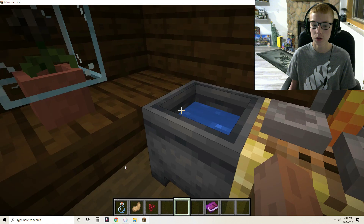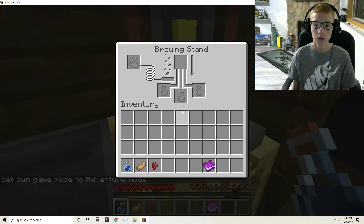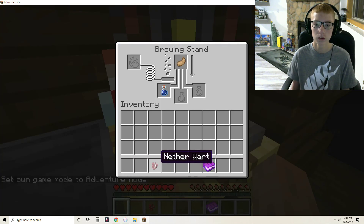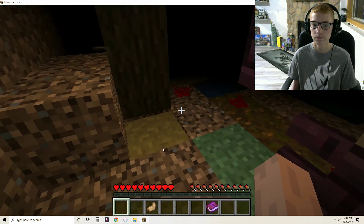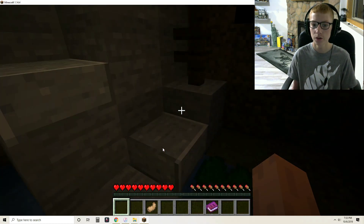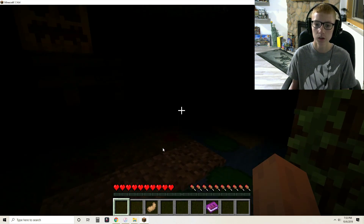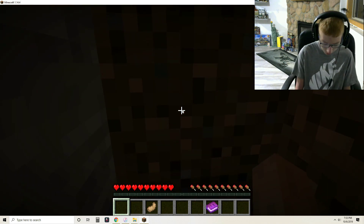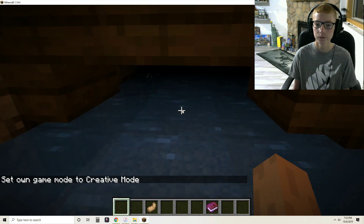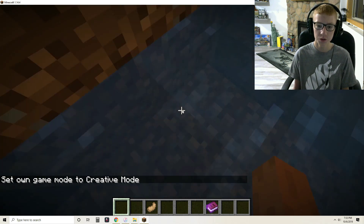Hey, we didn't cheat that much. We have to get a water bottle — I have to go into adventure mode. Nether warts, yep. Okay, we need something else first — we need blaze powder. All right, we've gotta find some blaze powder. That's what we need to complete this. We already got nether warts; we need blaze powder.